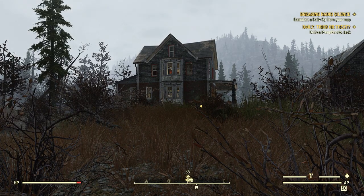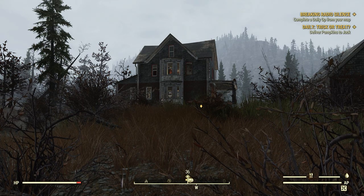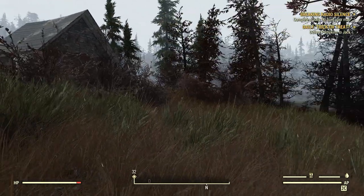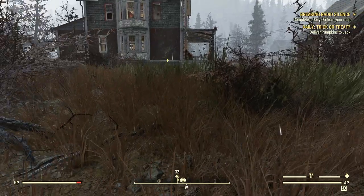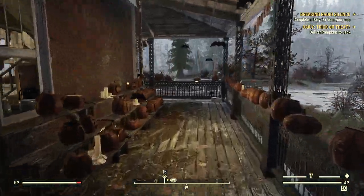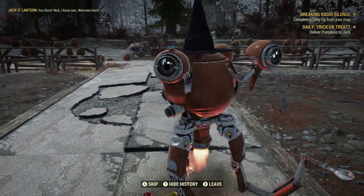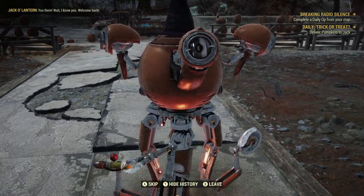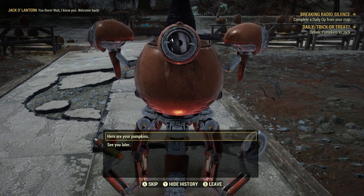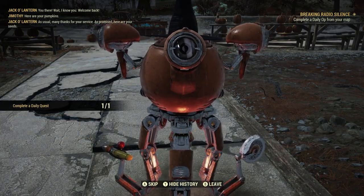The only tricky part is if you're on a public server, you're basically in competition with all the other players. You can always go across the street to grab some pumpkins, check out that video if you're stuck, or server hop — that's an option as well. Now we've got our ten pumpkins, we're going to go talk to Jack — and Jack's going to pretend he never met us before. Here's your pumpkins. Daily Quest — 1 for 1. This particular daily quest is extremely easy, even if you're a low-level player.